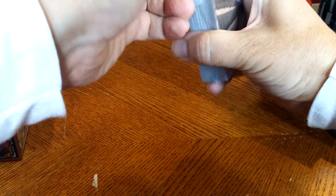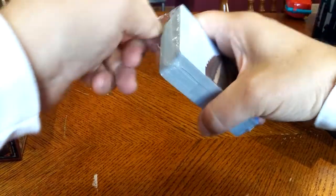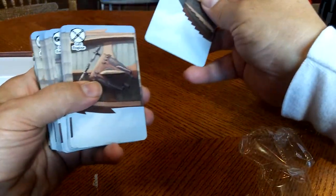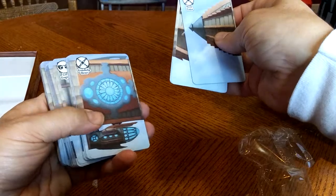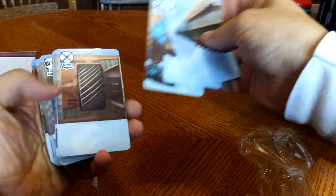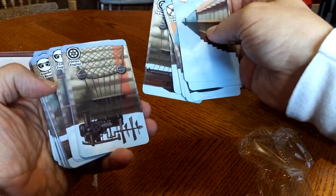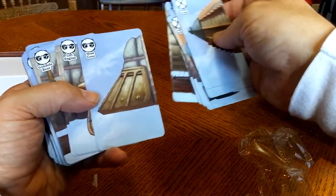All right, let's see if we can get these things opened up. This looks like a front here — nose cone, lift engine. There's a rear of the gondola, drive engine, lift engine, gondola rear.